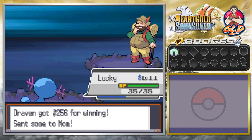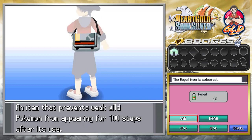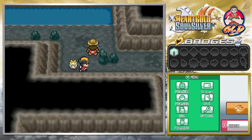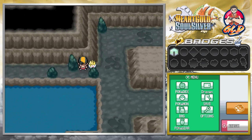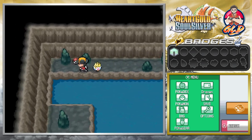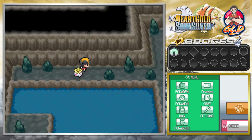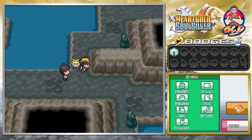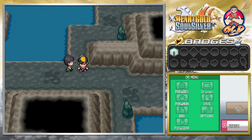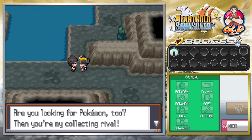Just like that we have defeated a hiker, so let's move on. We are running out of Repels right here so we need to hurry up. There is a spare Repel right here — we just need to find it. And there is the item. Here we found ourselves a Potion — not bad. And there is a person right here that will try and heckle us. He says: 'I roam far and wide in search of Pokemon. Are you looking for Pokemon too? Then you are my collecting rival.'